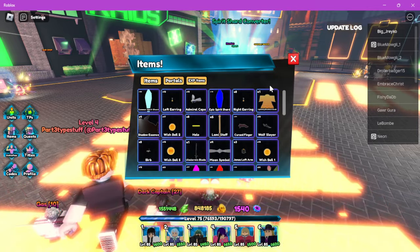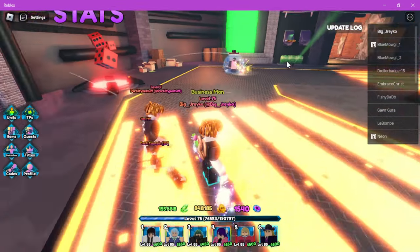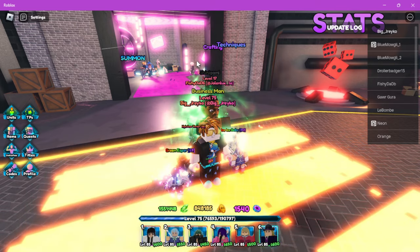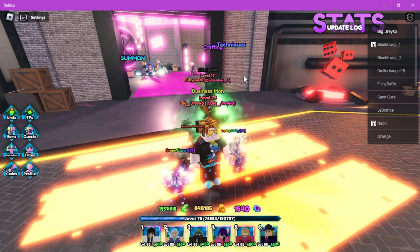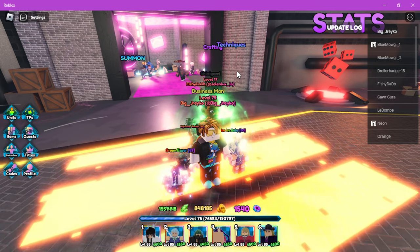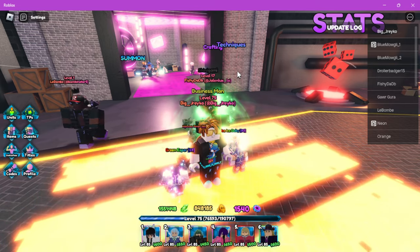If you're going for a secret on a banner, that summon method is a smart way. Either way, let me know if you have a better method of getting stat cubes, and let me know if you want any other videos. Peace.